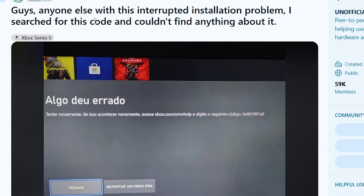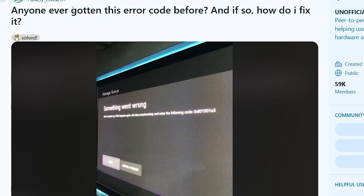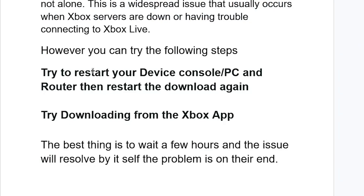If that fails, you can try downloading from the Xbox app. On the Xbox support subreddit, someone facing the exact same issue on Xbox Series S was told to use the Xbox app to download the game, and it worked. The same suggestion appeared in other threads as well.